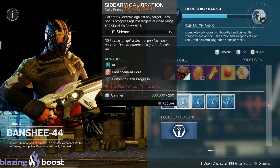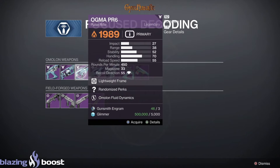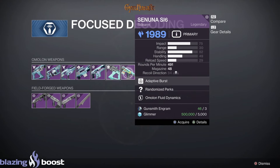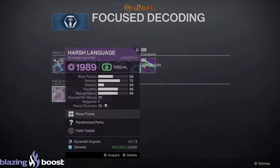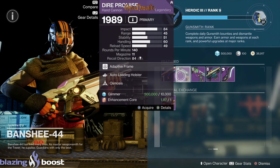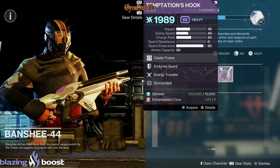Go on all three characters and get these four bounties done — you'll get 12 enhancement cores a day. In Focus Decoding, we have Snorri, Typhoon, Agma, Galoo, Amit, Avendale, Sanuna, Nazaretten, Hand in Hand, Battlescar, and Harsh Language. The featured weapons are The Number, Dire Promise, Farewell, For Our Future, and Temptation's Hook.